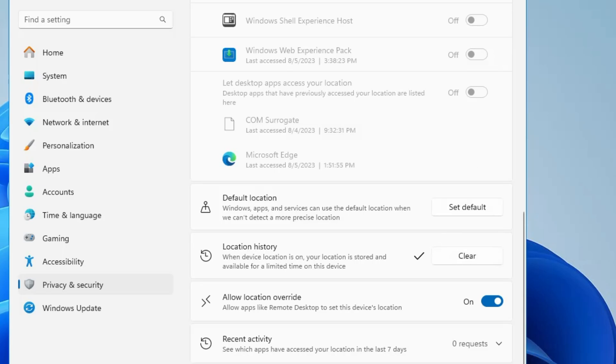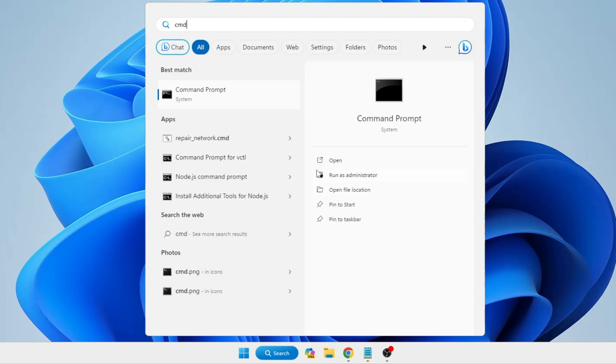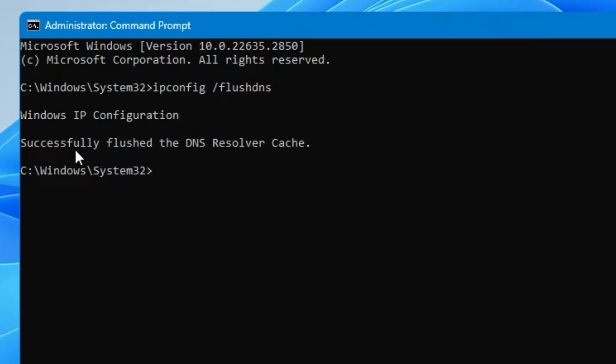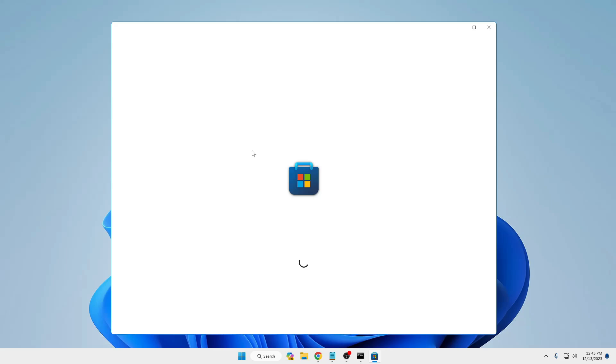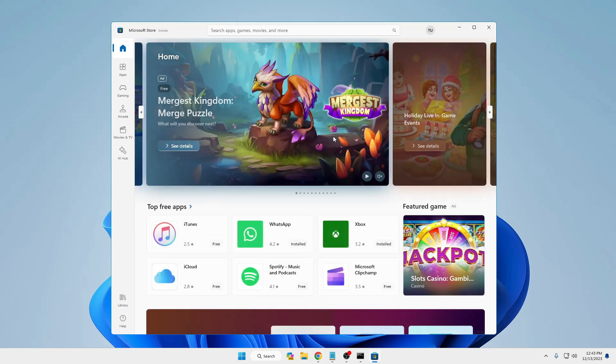Once you see the checkmark you can close it. Next, we need to clear the DNS cache and the Microsoft Store cache using Command Prompt. Click on Windows Search, type 'cmd', right-click on Command Prompt and click Run as Administrator, then click Yes. The first command to clear the DNS cache is: ipconfig /flushdns — hit Enter and it will say 'Successfully flushed the DNS resolver cache'. Now type 'wsreset.exe' and hit Enter; it will automatically open the Microsoft Store after clearing its cache.